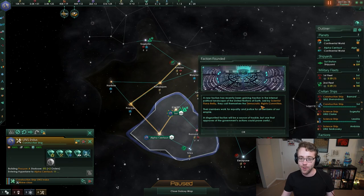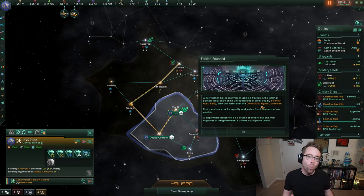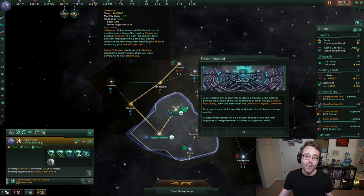Justice and democratic rights actually seem pretty aligned, so these two factions might want the same thing. When we think about politics in the real world, there are different political factions in a country or region. Just like in Stellaris, those factions have something that they want — they want to run the empire a certain way. They have expectations of what it's like to live in your empire, and if those needs are met, they bring you a reward.